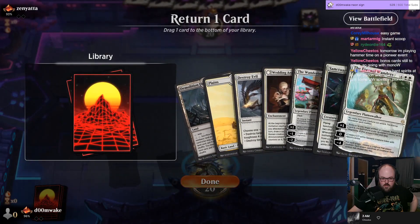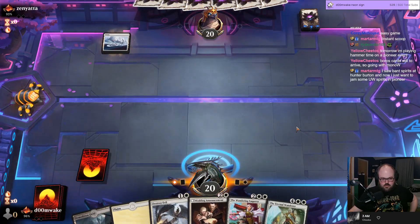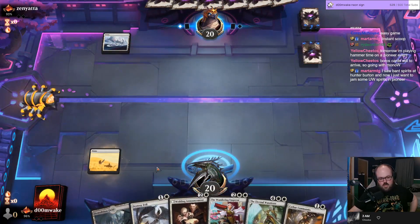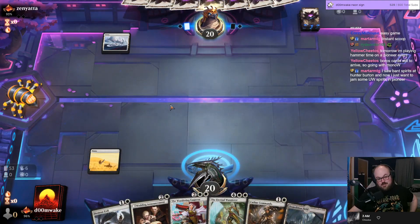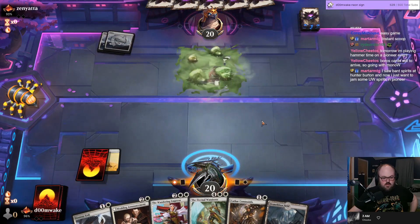Which six-drop do I put back? I think Warden — this is more likely to catch you up if you're behind on the draw. The mirror is so bad — this is the main reason I don't want to play this deck. The mirror is miserable. Oh — it's not the mirror, okay.